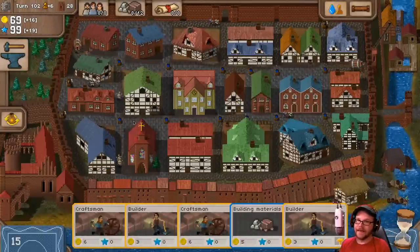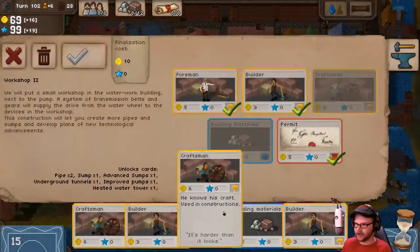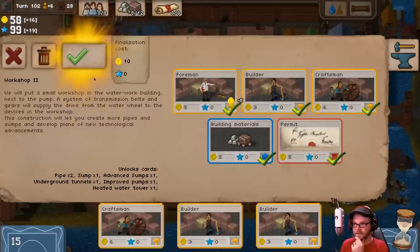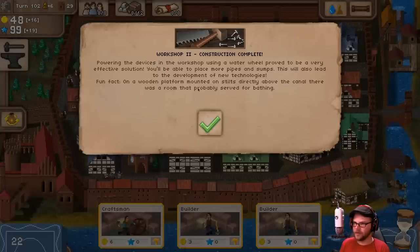Let's see what we can do. We can make some new things. I'm working on getting Anita Craftsman to go and build a Workshop 2, next to my pump. It helps a system of transmission belts and gears, supply water to drive the water wheel up — more water in the town. We need some building materials, which we got right there, so let's pop those in and build that. On a wooden platform mounted on stilts directly above the canal, there was a room that probably served for bathing.